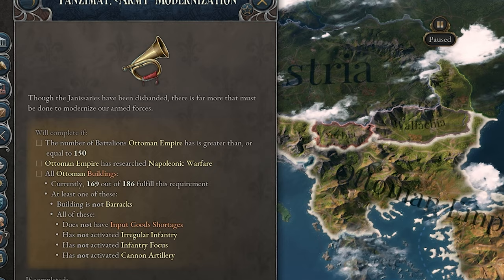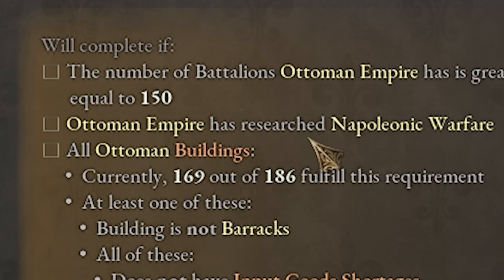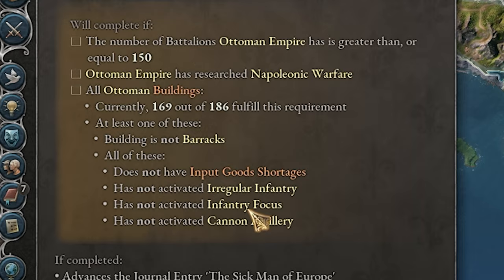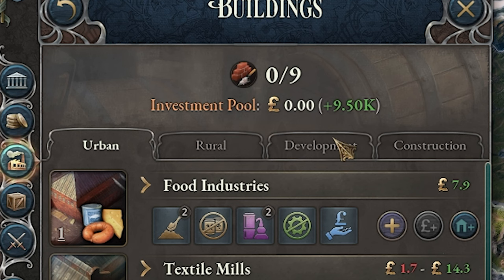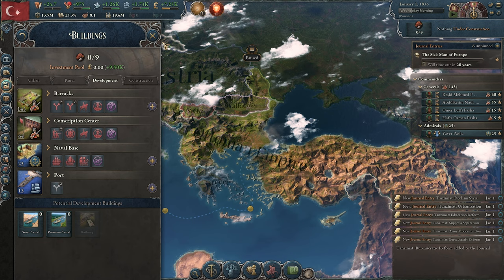We currently have 145 battalions, so we just need to build five more, and we also need to research Napoleonic Warfare and make sure that our regular infantry, infantry focus, and cannon artillery are not activated. Coming over here to our buildings development, with our barracks we currently have line infantry and cannon artillery — we do not want those activated yet.